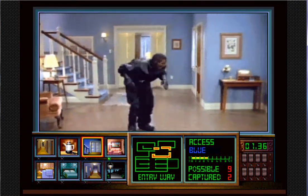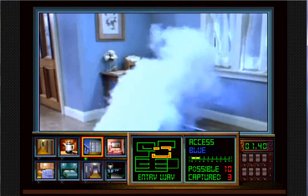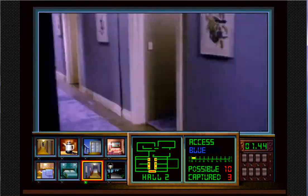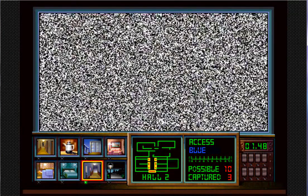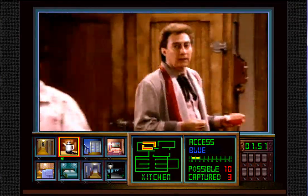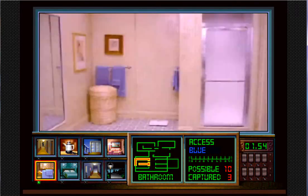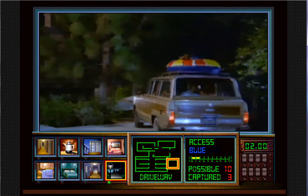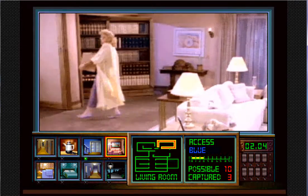Here comes one — gotcha. You got to constantly flip through, and sometimes you got to pay attention to what the family does also, because they change the access code. The access code needs to match whatever they have, or else you cannot use the traps. Oh, looks like our victims are arriving — that's the mother coming through another secret passage.